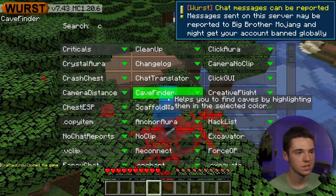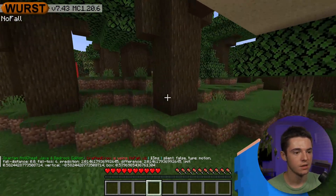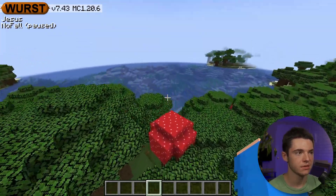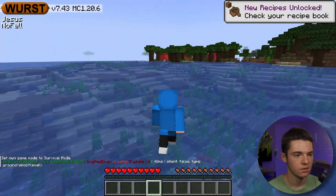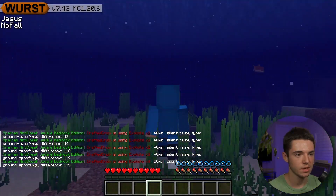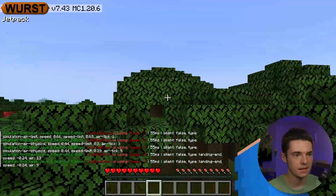Let's try no fall — this protects me from fall damage. I am getting flagged for it but it's not enough to kick me. From a really high spot, it checks me there. Let's try Jesus — heading over to the water in survival mode. It's definitely flagging me; Jesus does not work very well. Let's try jetpack — yep, it does not like jetpack either.